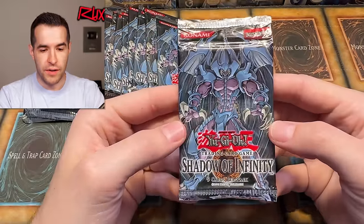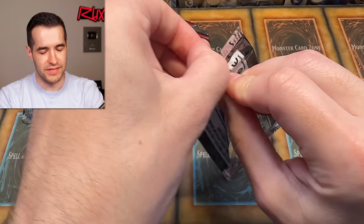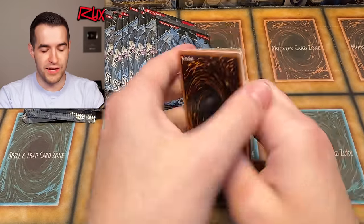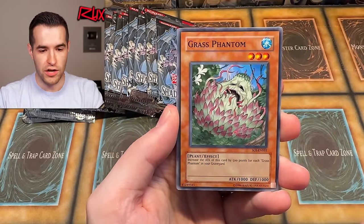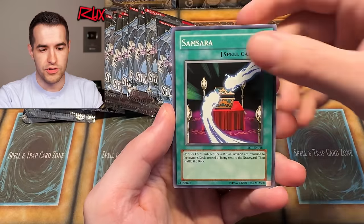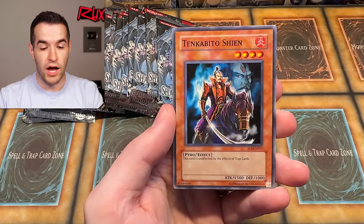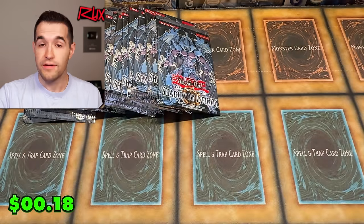Next pack. I could not have asked for a better start than an Ultimate Rare. The only thing I could ask for would have been a Sacred Beast — it doesn't even have to be an ulti, just an Ultra would be pretty cool. We've only ever pulled Cyber Laser as an Ultra from this set. Pack two gives us Attack Reflector Unit, Ancient Gear Cannon, Grass Phantom, Hero Heart, Samsara, Gokipon, End of the World, Tinkabito Sheen, and Option Hunter.